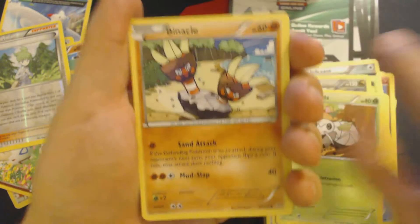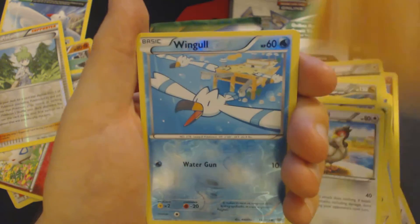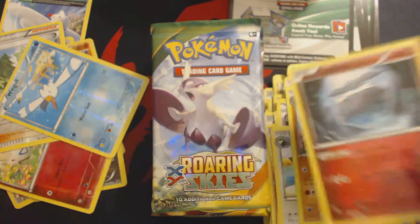Pack 9: Nincada, Binacle, Spearow, Dunsparce, Voltorb, Rayquaza, Spirit Link, Tranquil, Gliscor, Reverse Hollow Wally, and Carbink.